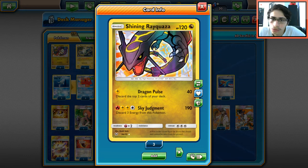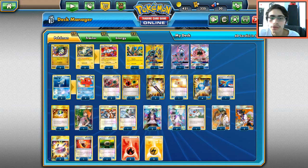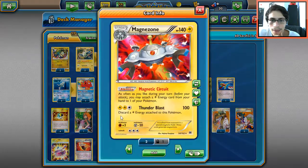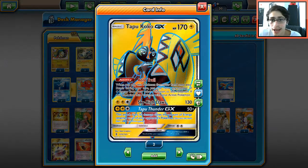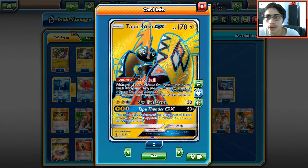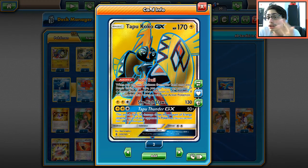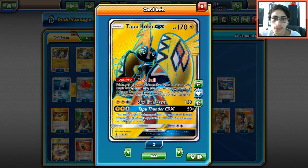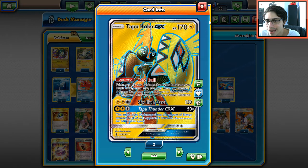It is a little fragile, a bit of a glass cannon, but we have enough lightning support. Magnezone isn't a bad attacker either. We have Tapu Koko GX in the deck — Tapu Thunder GX can be very good against Dark or even Gardevoir GX, which we'll already struggle with. Sky High Claws at 130 damage isn't great for one-shots, but it works in the meantime.